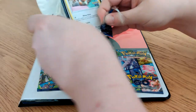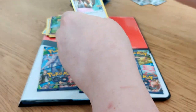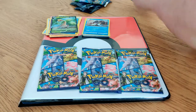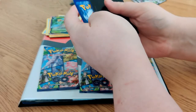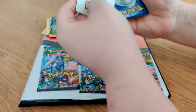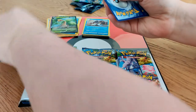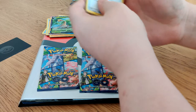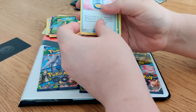Third pack then. And already we have an Eevee. Flip it over, code card, three to the front. I don't know what this is, but this is here in place of an energy card I think. The energy will be where it is.